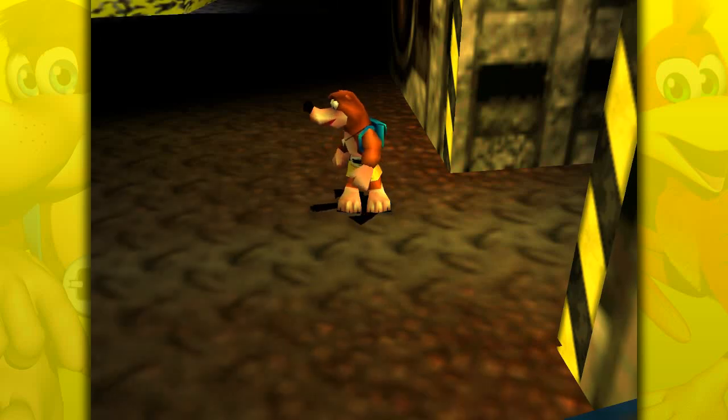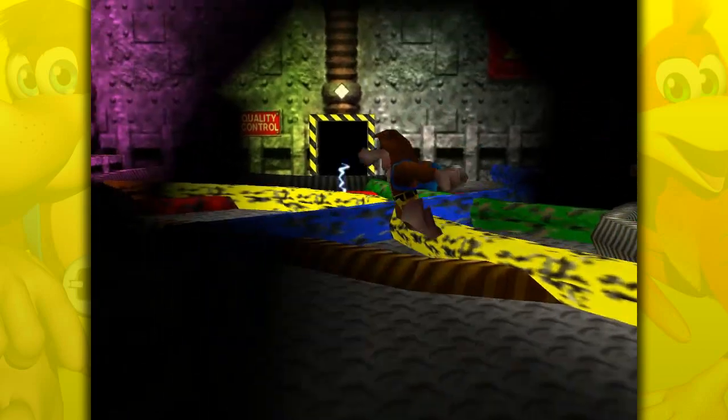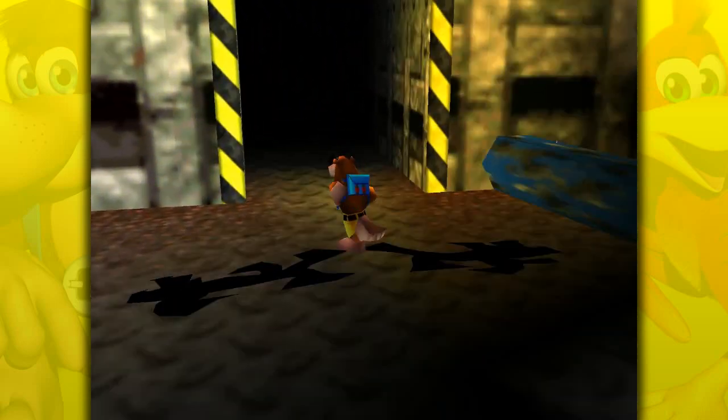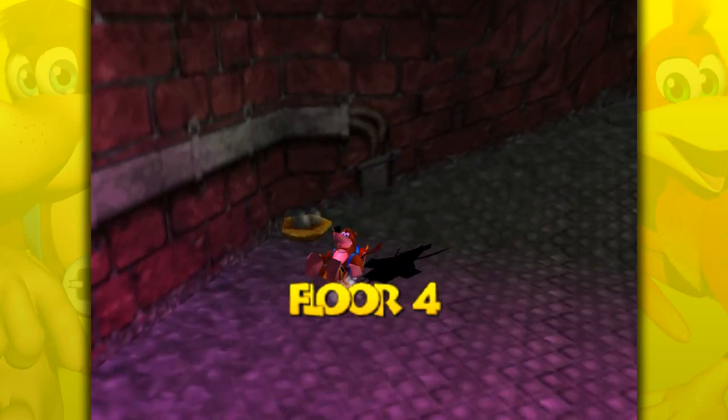Hey everyone, Tofu here, and welcome back to more Banjo-Tooie. Last time we did some more stuff in Grunty Industries — we got the cable room junk taken care of with all the barrels and whatnot, did a couple other things, saw Mumbo, and got some stuff done here on Floor 4. Now we're going to continue on Floor 4 because there is pretty much just one more thing for us to do here.